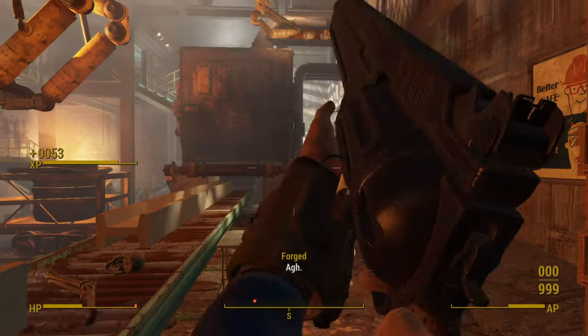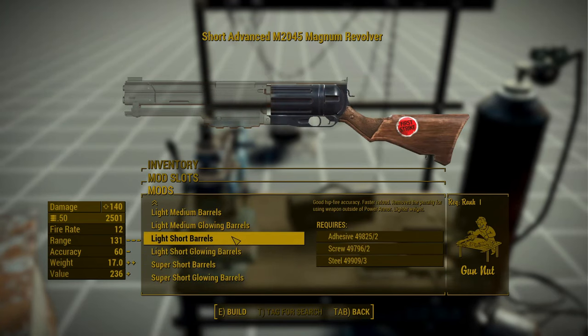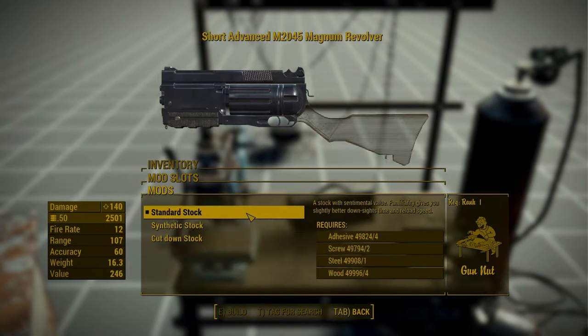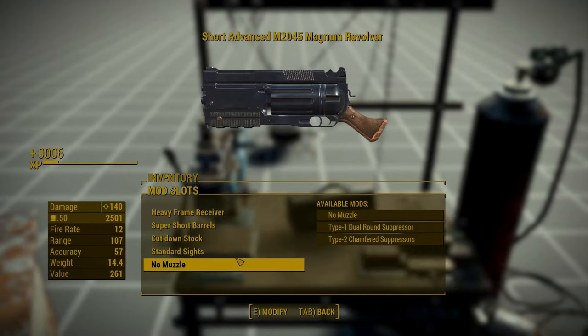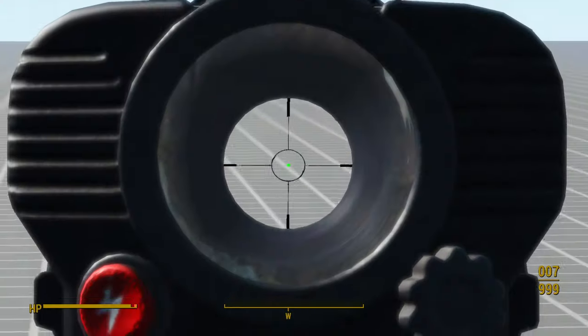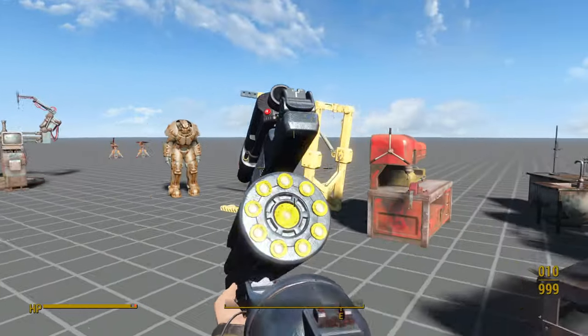It also weighs quite a lot, even when cut down. It does do an extra 50% damage on the final shot, but with a 10 round cylinder, it's difficult to time the final shot reliably. It has a decent selection of modifications: a couple of receivers, some optics, a bunch of barrels, two suppressors, and three stocks. I really like this weapon — I just wish it had better third person power armor animations and didn't add its own ammo type. A few flaws notwithstanding, this oversized revolver is outrageous fun to use.